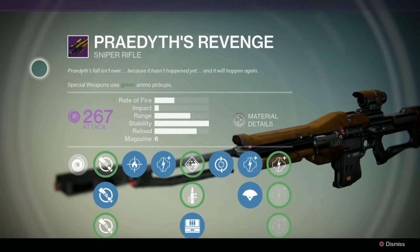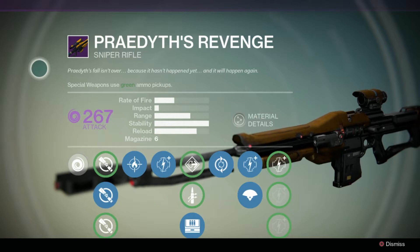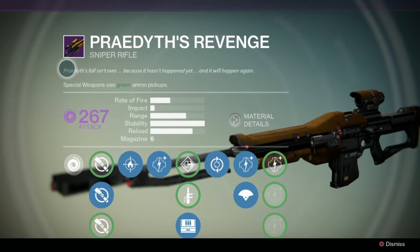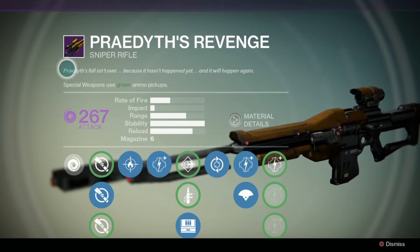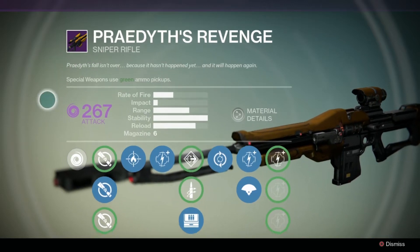The flavor text reads: 'Pray this fall isn't over, because it hasn't happened yet and will happen again,' hinting that whoever prayed it is a time traveler, most likely of Vex origin. And that's about as far as we know so far.